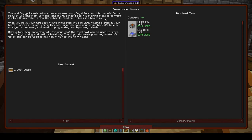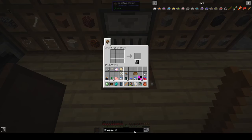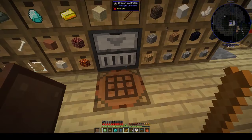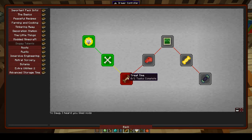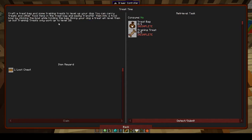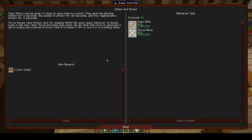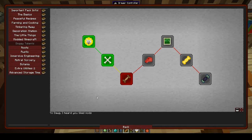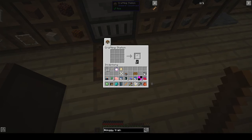Oh — feed it with a training treat! How many times did I read that and miss it totally? So how do you make a training treat? I think that's the next thing. They're saying give some training treats to level up your dog — it isn't quite clear you actually have to feed it. So we need a treat bag and a training treat.